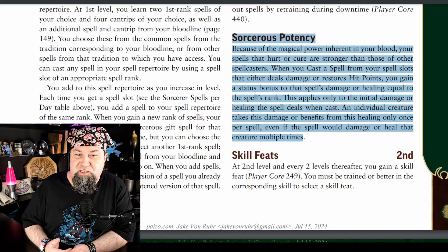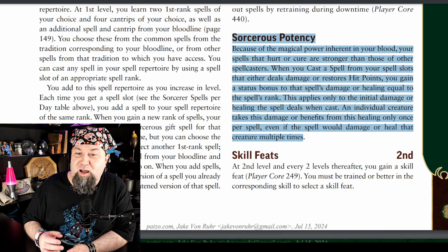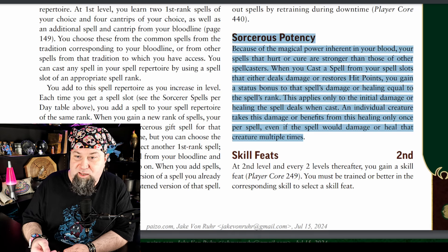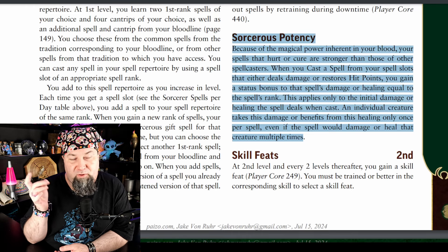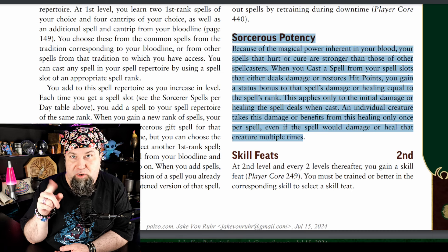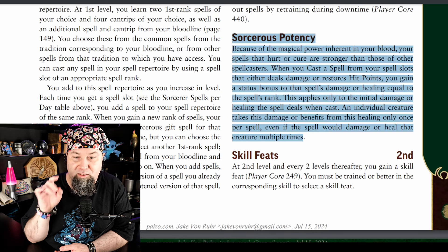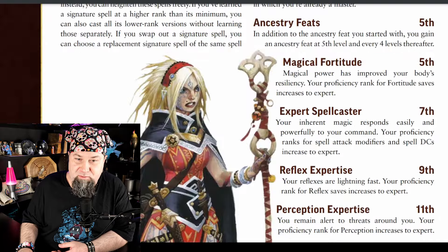The first thing is Sorcerer's Potency — it's a new trait. Essentially what it does is, when you cast a non-cantrip spell specifically from your spell slots (not a focus spell), any damage you do or hit point recovery you do is increased by the rank of the spell to the target, the first time they take damage or gain healing. Cool — because of the magical power inherent in your blood.